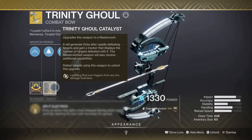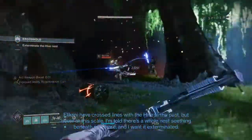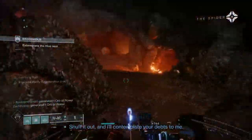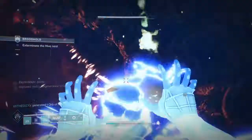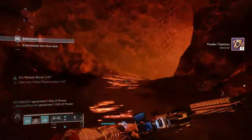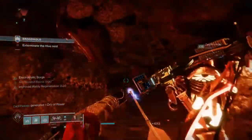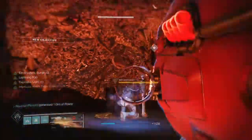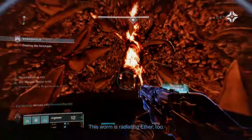This is why I went with bottom tree Storm Trance — your arc souls, which also got a buff, can proc the Forked Lightning catalyst. So if you throw a rift down, get your arc soul, and your arc soul gets a kill while you have Trinity Ghoul out, you now have Lightning Rod active. Your arc buddies can now proc your Trinity Ghoul perk, meaning your grenade, melee, arc souls, and Trinity Ghoul itself can all proc Lightning Rod.